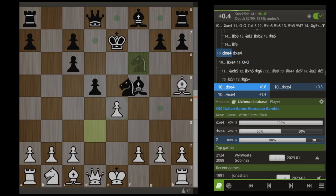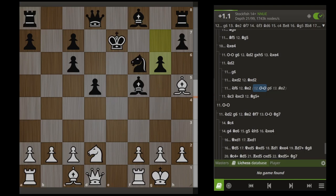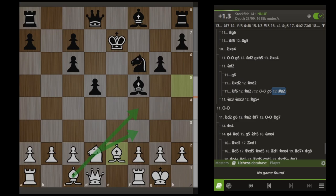And lastly, if Black captures with a knight here — which is probably the worst move — we can castle and have a great position, but the engine wants us to play Knight D2. After something like Knight F6, we can castle, G6, bring our bishop back to E2, develop our pieces like normal, and we're going to have a great game.